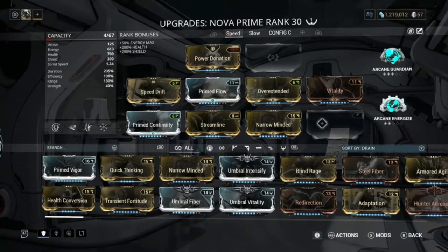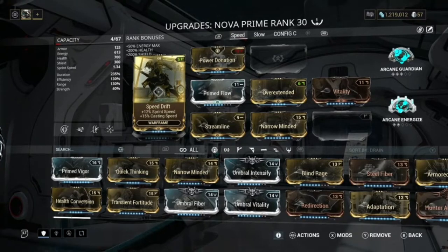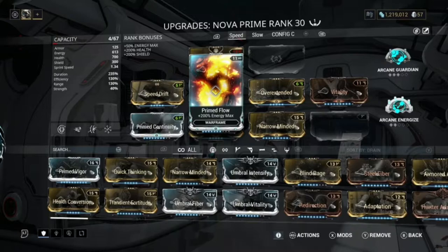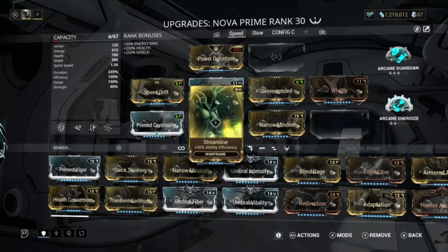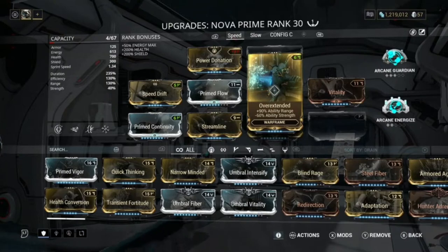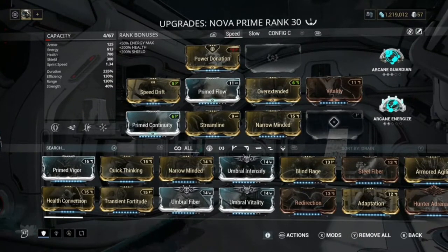Now let's get into the actual builds. First is my speed build. You don't have to have the arcanes, and Power Donation is optional but very nice to have. I run Speed Drift to cast abilities quicker, Prime Continuity for duration, Prime Flow for energy, Streamline for efficiency, Narrow Minded for more duration, and Overextended to get that negative strength — that is essential for the speed build. Finally, Vitality for health.